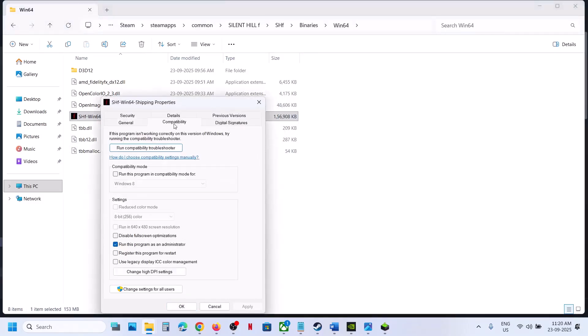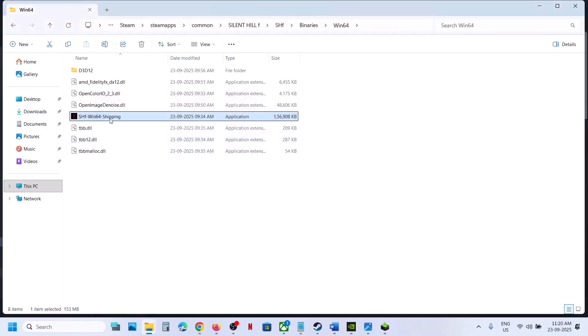If that does not work, again go to Properties. This time you can try Windows 8 compatibility mode, hit Apply, click OK, and launch the game. You can even try Windows 7. Also try Disable Full Screen Optimization, hit Apply, click OK, and launch the game to check.